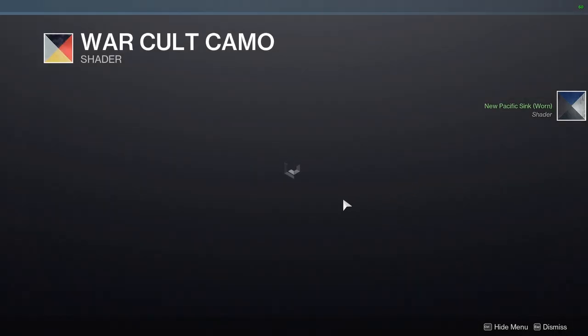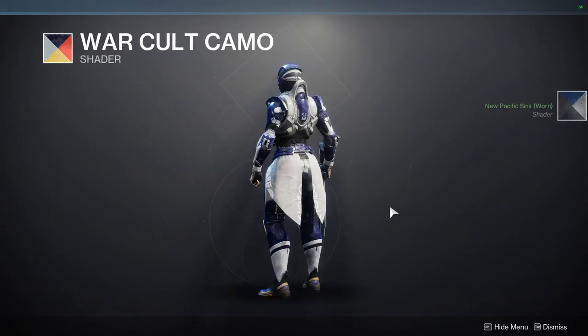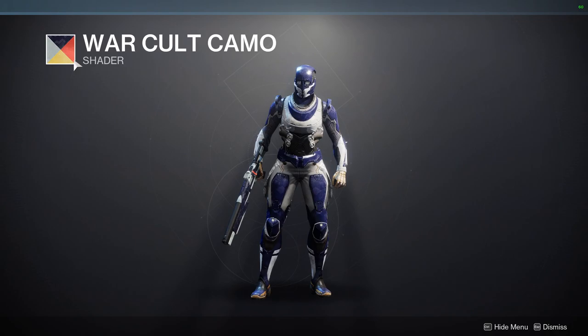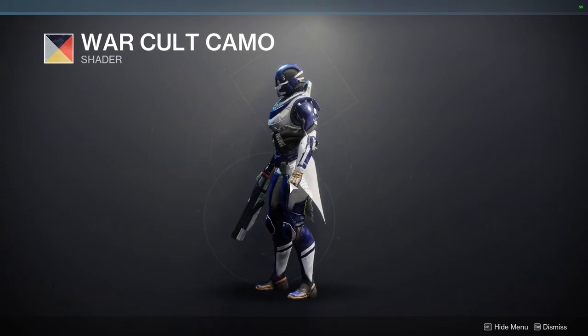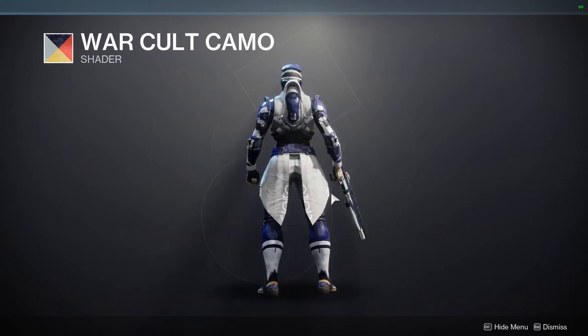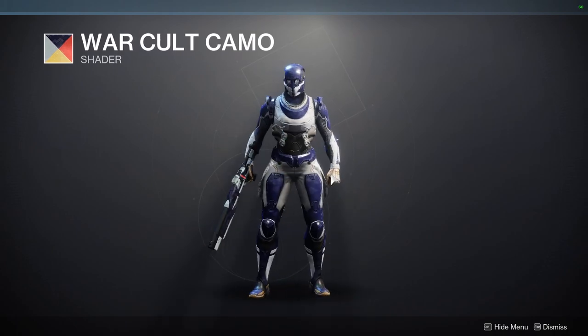Then we have Work Called Camo, which is pretty cool. I'm surprised I'm not seeing any of the orange or yellow, especially for the off colors. I am seeing it right here, though, but it's a pretty good shader. If you want a blue and white, just be aware that you will see the orange and yellow in certain armor sets.